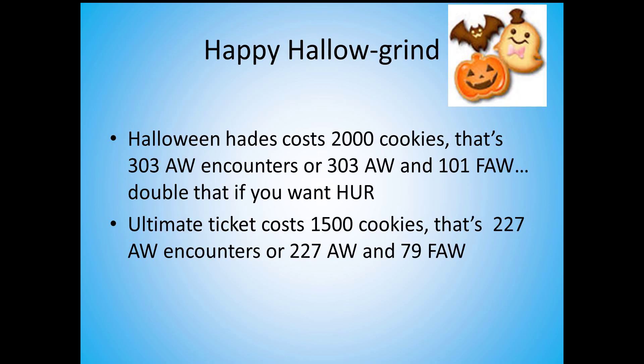Now that we have this number, we can answer the question: how many art witches do you really need to beat to get Halloween Hades? Halloween Hades costs 2000 cookies, which translates into 303 art witch encounters — or 303 art witches and 101 fantasy art witches. Double that if you want the HUR version. An ultimate ticket costs 1500 cookies, so that's 227 art witch encounters, or 227 art witches and 79 fantasy art witches.